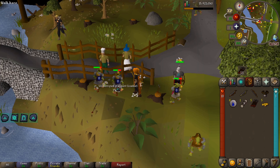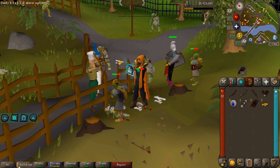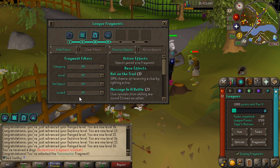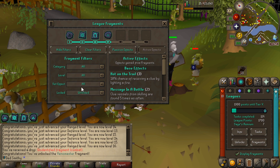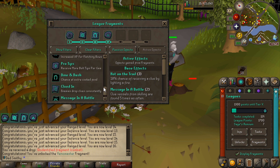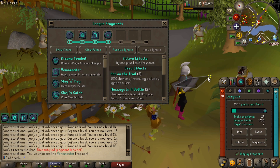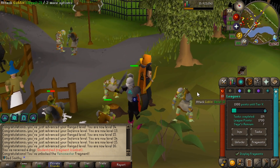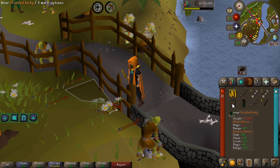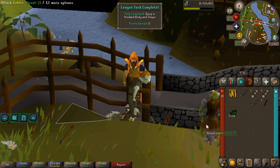I spy an unidentified fragment for combat — let's break it. It's 'Venomaster'. Checking the wiki: it applies poison and gives poison immunity. Not bad! We've got 20 Ranged and 20 Defense now, which means we can equip studded body and chaps — another task. I can also use my willow shortbow, and the maple shortbow will be another task at level 30.